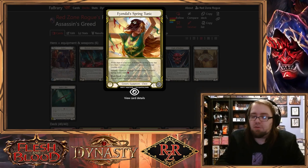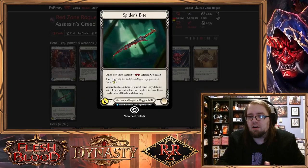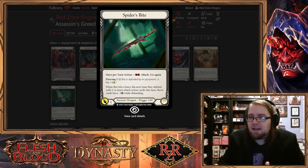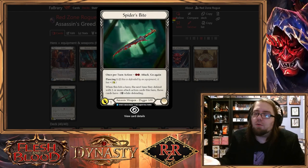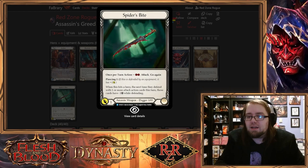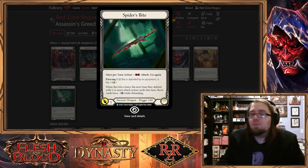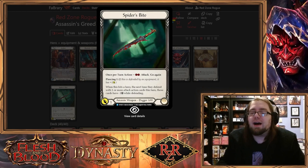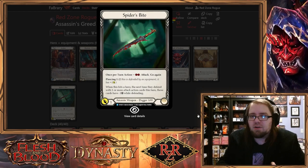The big thing for me with this deck is Spider's Bite. Spider's Bite is a card that I want to attack with on average every turn or so — not exactly every turn, depending on the hand, but a great turn for me would be attacking with Spider's Bite and then playing any other attack. Hopefully two attacks, but I'm fine with just any other attack. And that for me requires three resources at most, two resources at minimum. So that tells me I actually want a lot of yellow and blue cards in my deck so I can have these turns that I want to do — attacking with Spider's Bite and then playing any other attack.